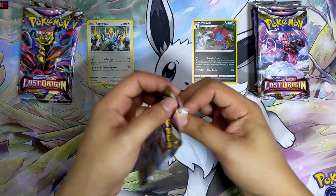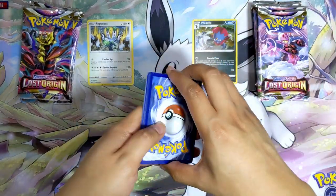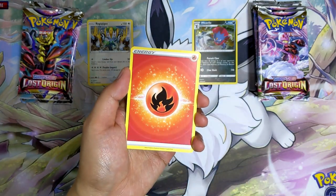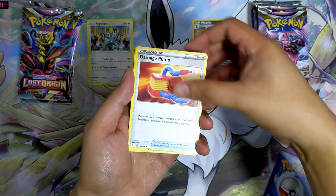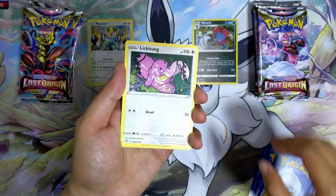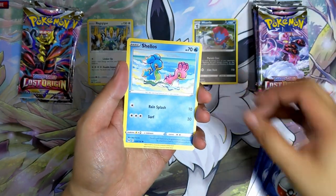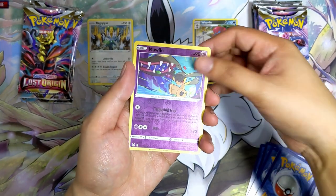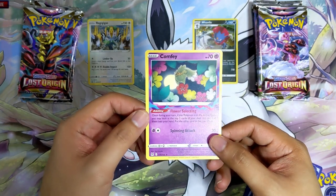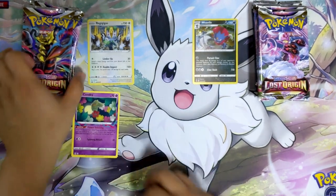I'm going to take turns opening one pack from each side and comparing the hits. Let's start with this Gardevoir pack from the Regigigas pile. My luck with these 3-pack blisters kind of varies — sometimes I get really lucky, sometimes it's absolute crap. First pack: Fire Energy, Damage Pump, Survivor, Galarian Stunfisk, Clefairy, Lickitung, Horsea, Shepherd, Shallows, Reverse Holo Mawile. And the last card is Comfy — a rare card! I really need these for my deck.